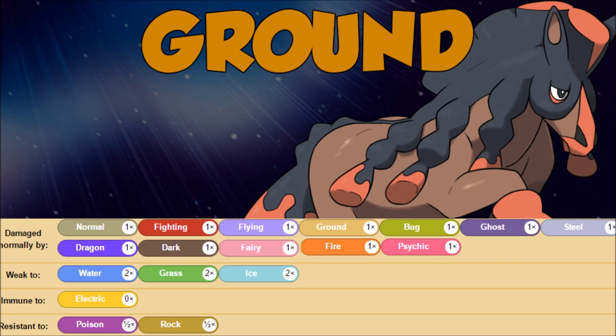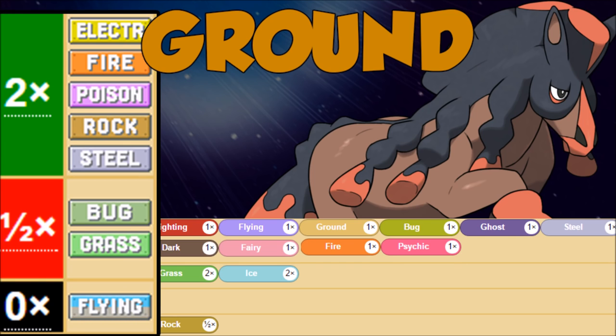It gets even better when we look at ground offensively — that's a lot of super effective hits: electric, fire, poison, rock, and steel. It's pretty much why any Pokémon that can take the earthquake will take that earthquake, even if it doesn't get the same type attack boosts. Ground type Pokémon just get to run away with that insane boosted earthquake. The main thing to worry about is flying, so try to find team compositions that synergize with this.